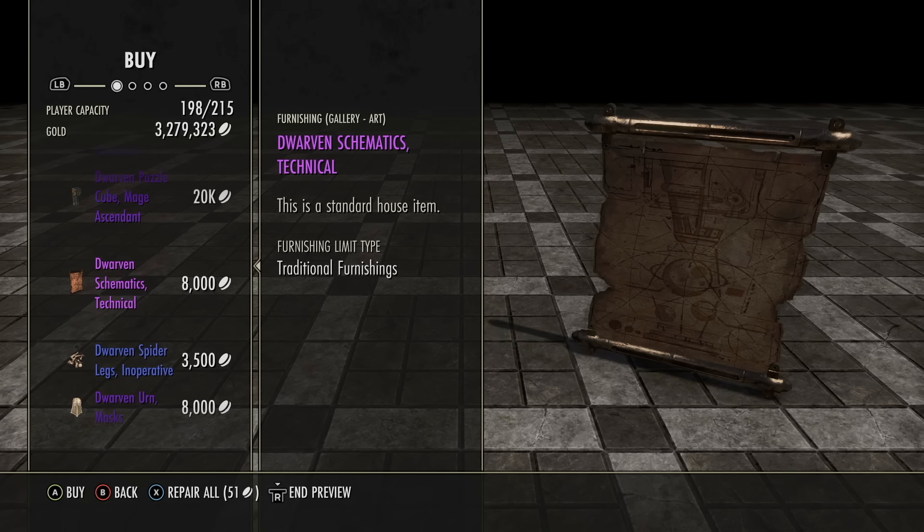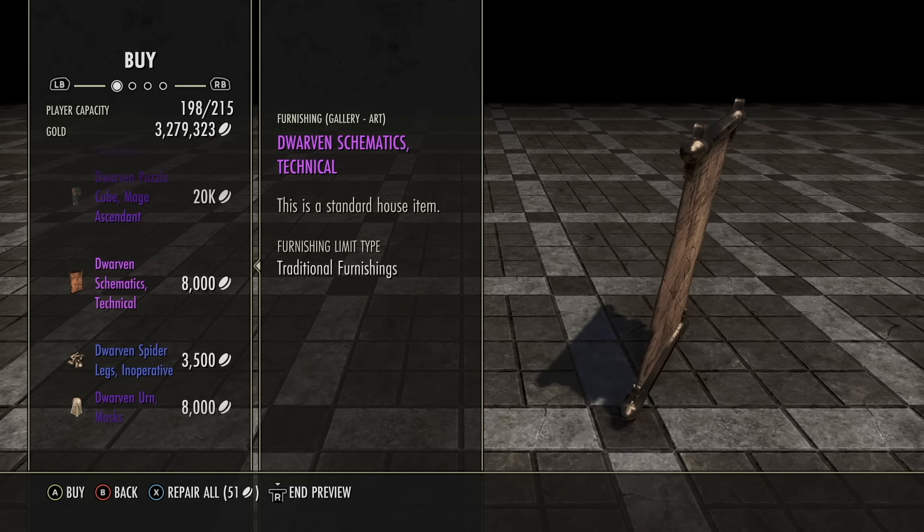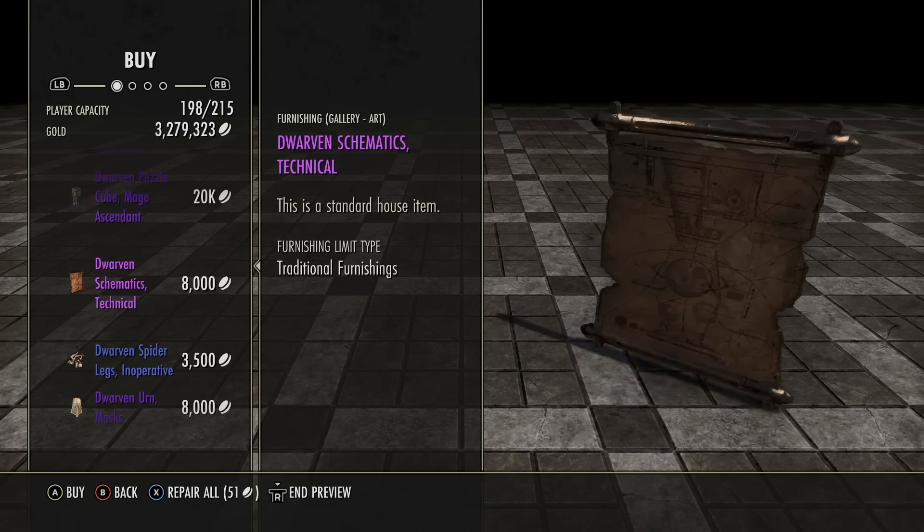And also, schematic themes. These are probably one of the more popular items you can get from here because for 8,000 gold, you're getting a really cool kind of item that you can put inside some of your rooms — show off like you're a 16th century Renaissance designer, a cool guy. You can show people your posters. Who doesn't love that?